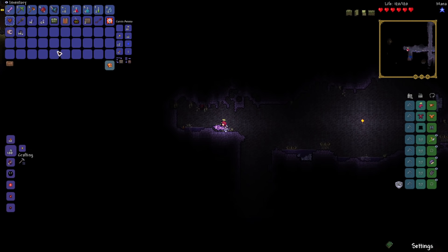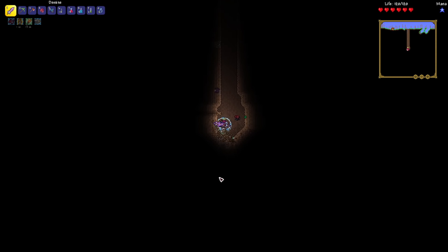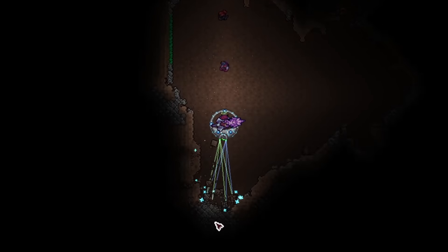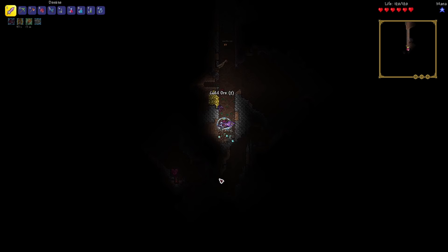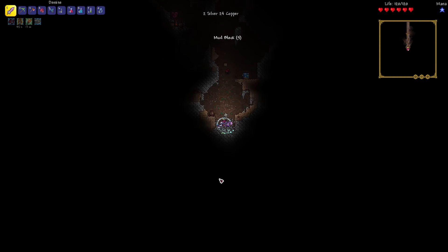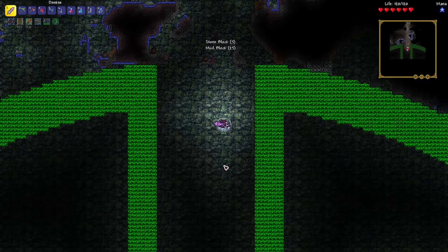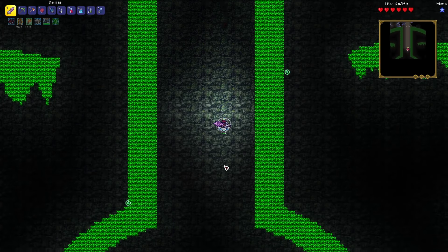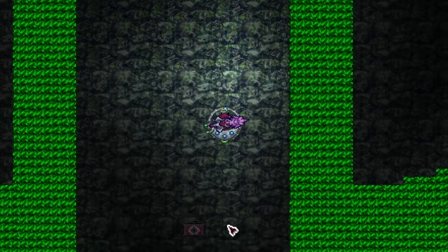We were pretty geared up to fight most pre-hardmode bosses so I wasn't too stressed, focusing all my energy on fighting as many bosses as possible. Upon coming back to spawn I started making an elevator using the Drill Containment Unit and stumbled upon a massive green underground circle symbol. I have no idea what it is and I'm still puzzled by this enormous structure to this day.